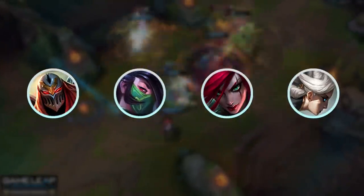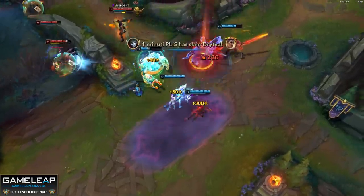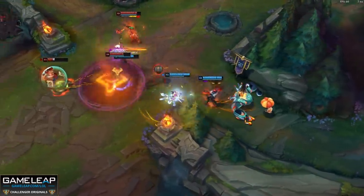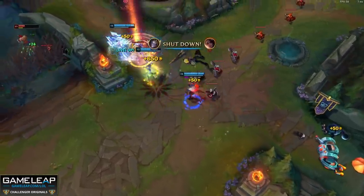So when that enemy Zed or Akali or Katarina or Camille jumps onto you — well, maybe not Camille because she is beyond busted — but with the others you have a legit chance of killing them before they kill you. It's almost like your role as an AD carry changes into a one-shotter or an assassin, and this build fills that purpose. So keep investing in Galeforce and the Collector in 11.7.